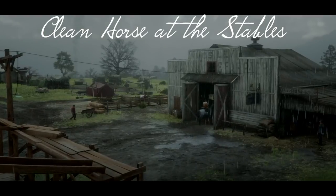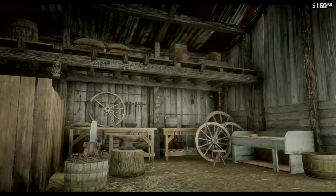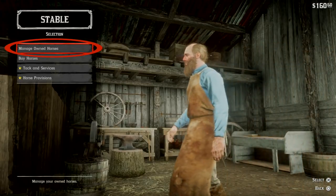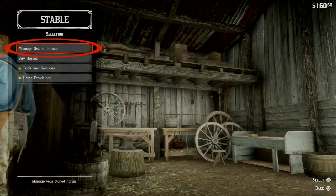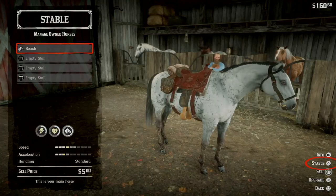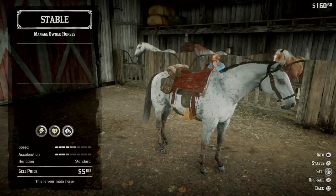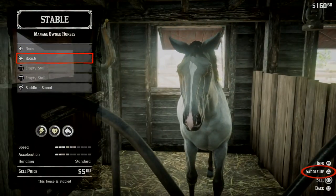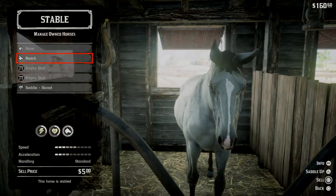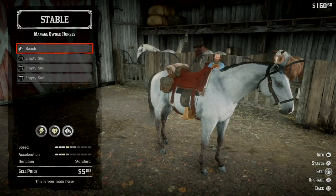Speaking of the stable, you can get your horse clean at the stable in a kind of weird way. When I was trying to find different ways to clean your horse, I figured they'd have a cleaning service, but they don't really. What you need to do to get it clean for free is manage your horse — you can see how dirty Roach is. Then you stable your horse, and when you put it back in the stall and bring it back out and saddle it up, the horse is all clean and it didn't cost any money. That's pretty awesome.